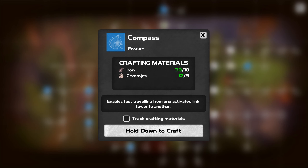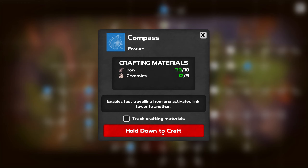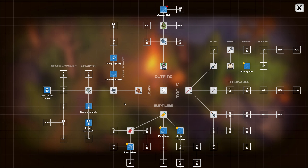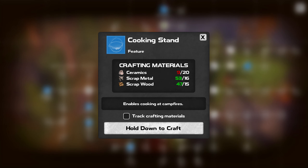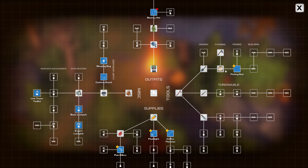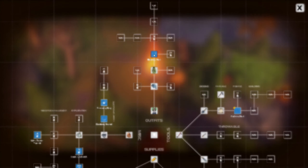We've unlocked the compass - oh, that takes ceramics, not many though. The compass will allow me to fast travel. It's only three ceramics. Enables fast travel from one activated link tower to another - I do like that. Basic lockpicks is level eleven.